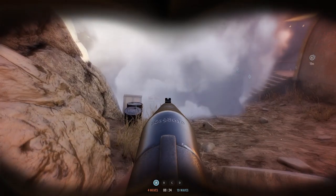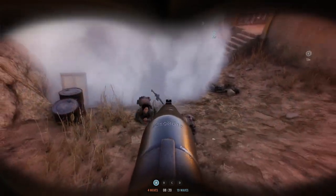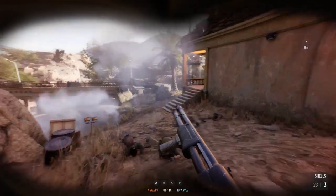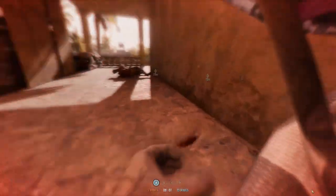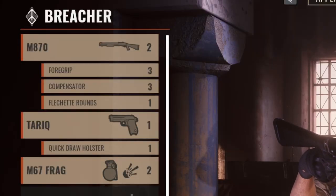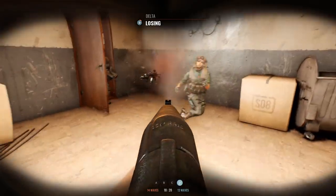Shotguns are deadly and a top choice if defending at close range. You can take out a lot of enemy players if you move quickly and go aggressive. This is available to the Breacher class which specialises in close quarter fights. My favourite modifications to the shotgun are the foregrip, compensator and flechette rounds. This creates a deadly close quarters weapon which causes carnage and leaves a huge grin on my face.